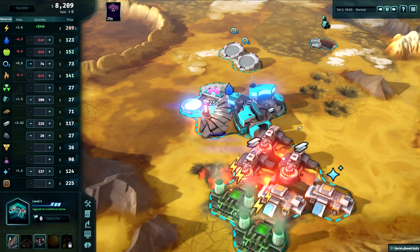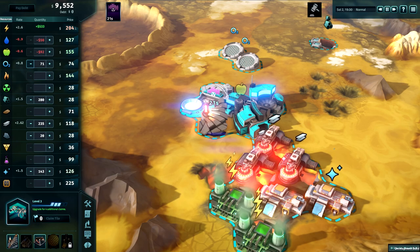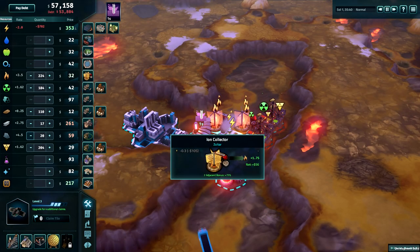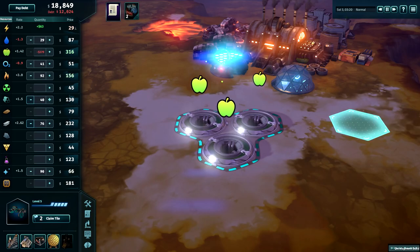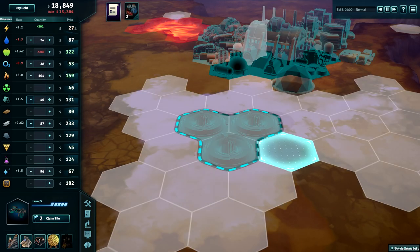Finally, three new patents are available at the patent lab. Nuclear engine will allow your ships and elevator to use uranium. Geothermal borehole will provide free power to buildings adjacent to vents, and even allow them to produce a little power themselves. And last, synthetic meat allows your farms to operate without water if they are built on oxide ice, certainly a boon when water is so hard to come by on Io.